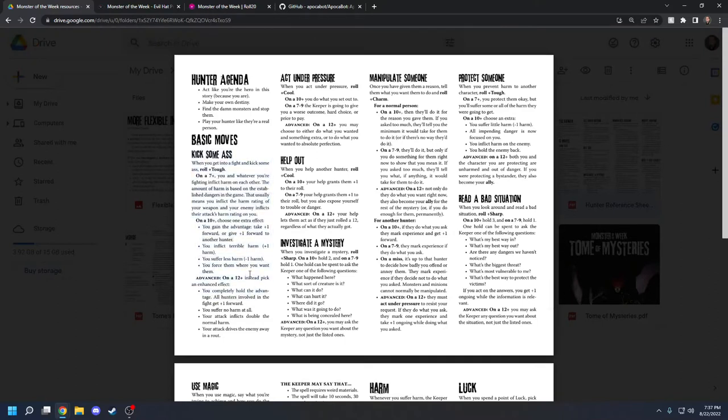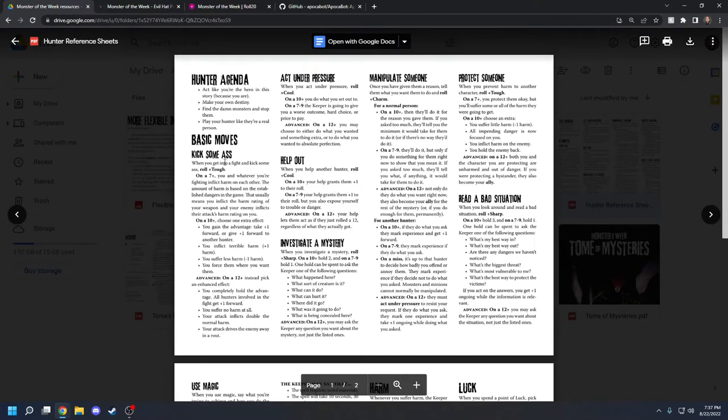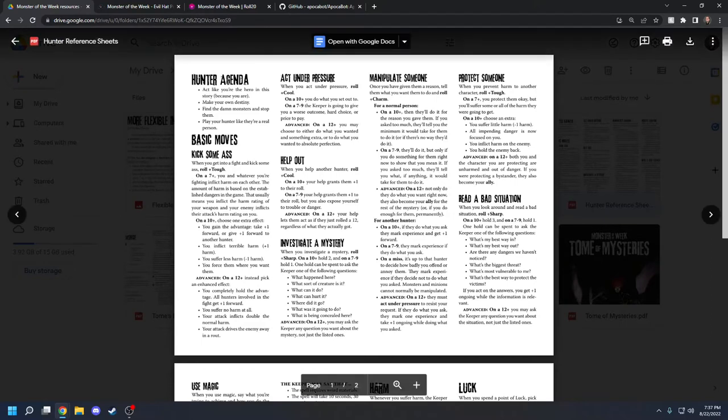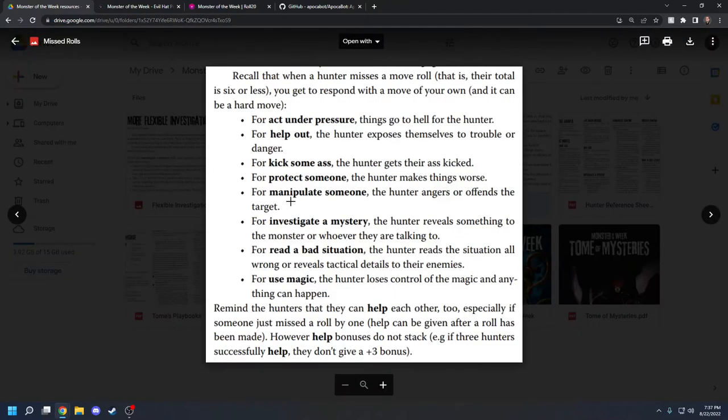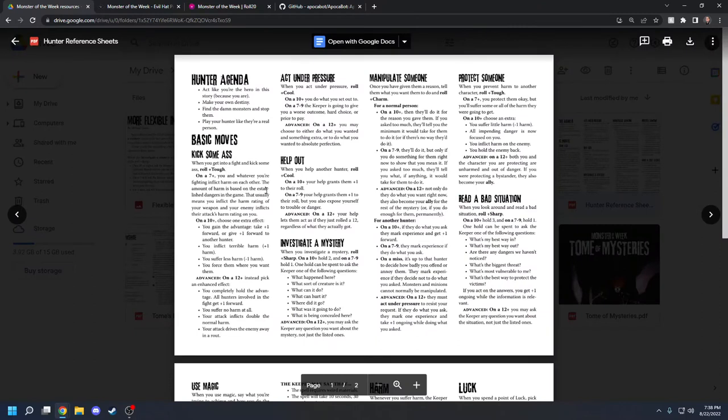Kick Some Ass is the basic move that controls most of combat. Anytime you're doing a combat roll, you're probably going to be rolling to kick some ass. This is what you use to inflict harm — damage is called harm in this game. You have a certain amount of harm you can suffer before you die. On a mixed success or failure, I kind of wish the missed rolls were on the hunter reference sheet, but this is also an indie RPG, so there's not a whole lot of documentation.